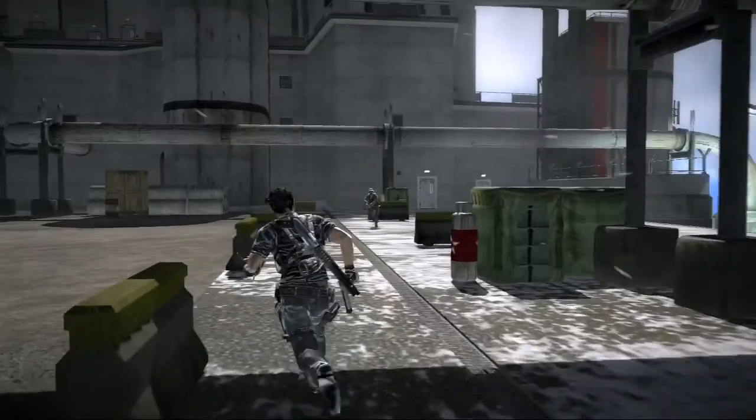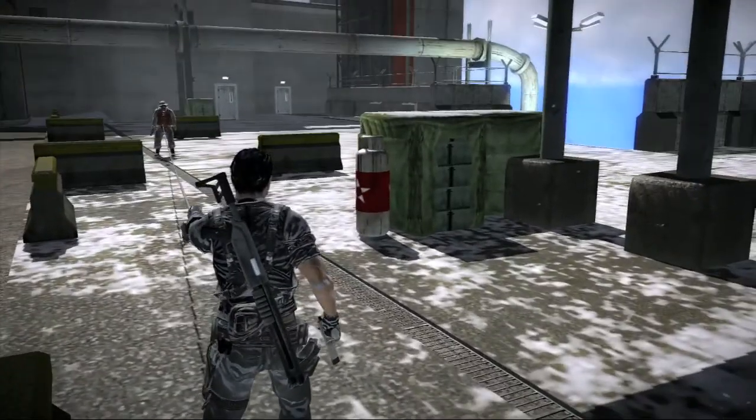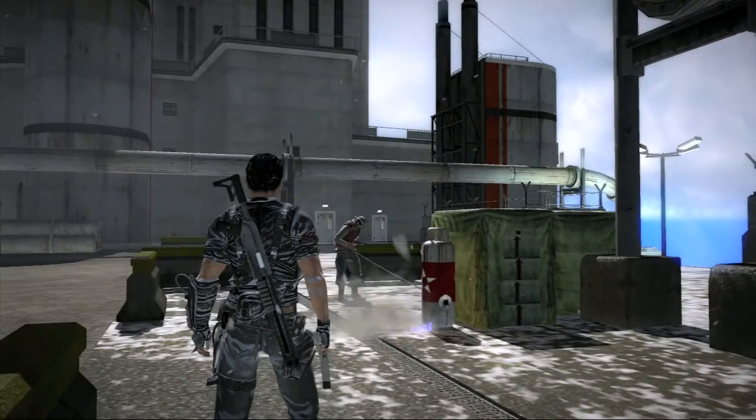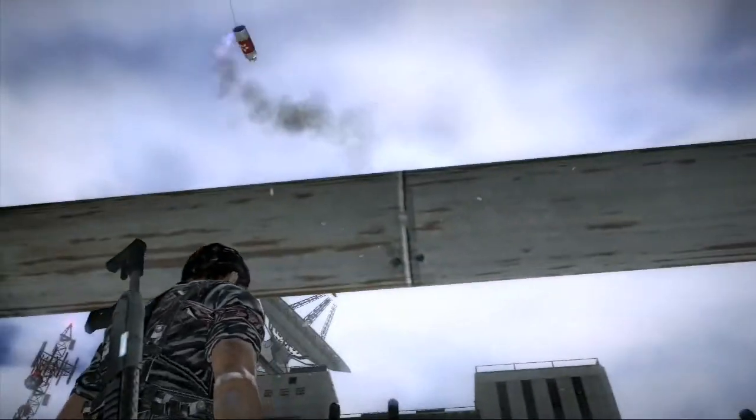Just a while ago, a guy at the office discovered that you can tether an enemy to one of these gas canisters that we have spread around. Shoot the gas canister — the pressure makes it fly away. And that of course takes that enemy with it, so you can see him fly away screaming behind the gas canister.